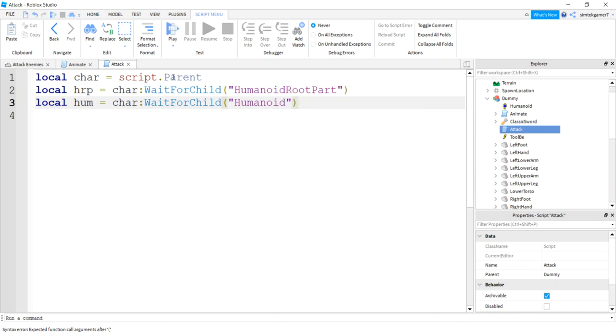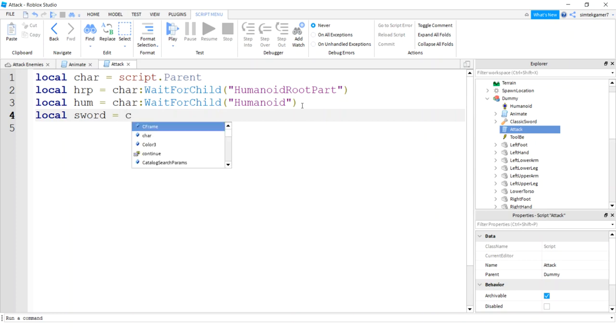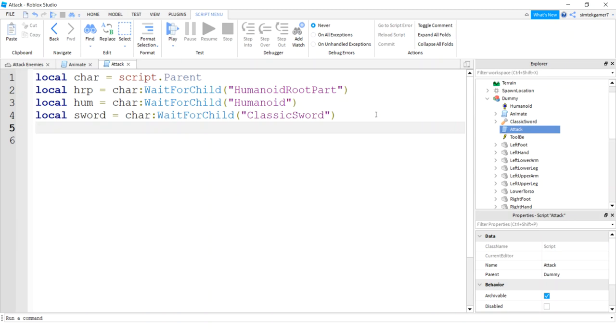If you get an infinite yield error, one of these is spelled wrong. I'll also get the sword — that's also on the character — with WaitForChild('ClassicSword'). Spell it the same as the weapon you dragged out. Then I'll get the BindableEvent, calling it 'be', also on the character, using WaitForChild('ToolBe').